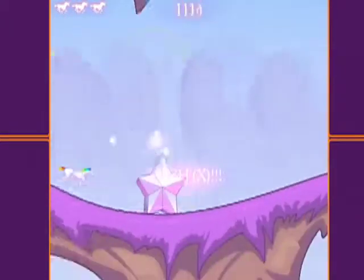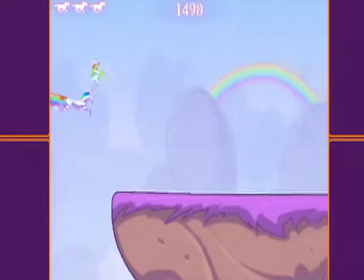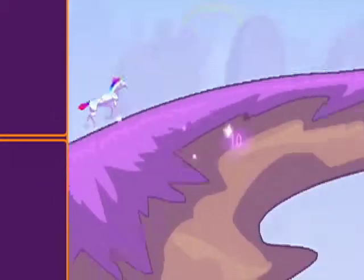The game only has two actions, jump and dash, using Z and X on your keyboard. It's a platform flash game where you play Robot Unicorn, obviously, that smashes into giant stars for points. You can also get extra points for catching bouncing mini unicorns that you find around the game. Find out what else I think about the game after the break.